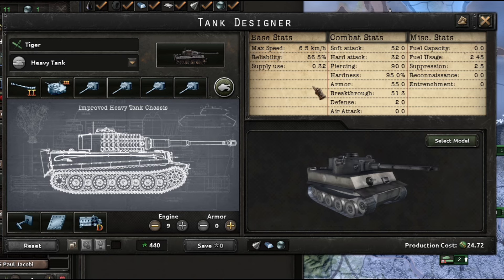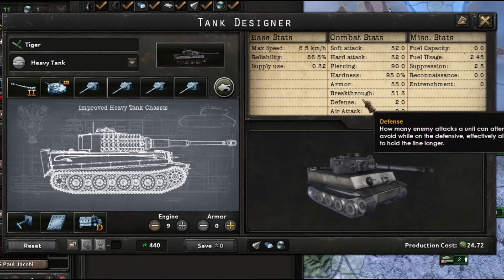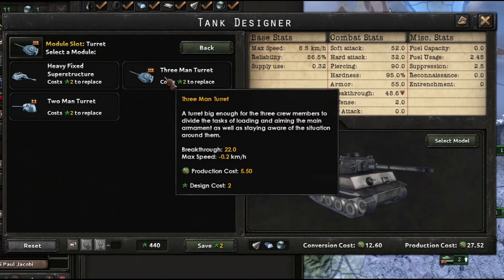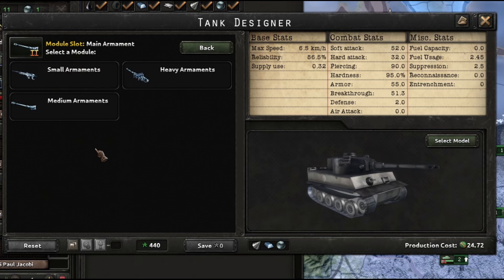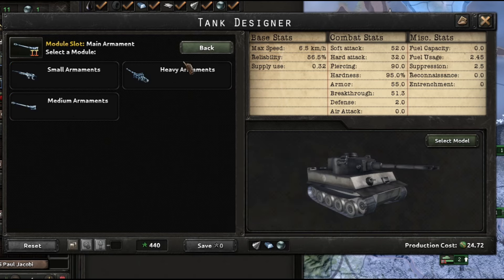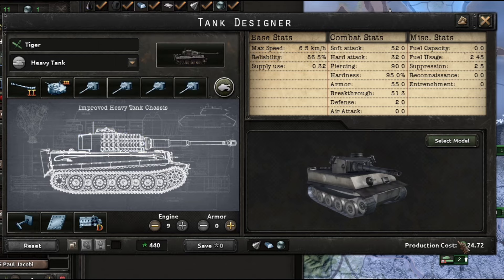Basically it min-maxes what the AI's behavior is right now in Hearts of Iron 4 — it's April 2023. This maximizes soft attack and maximizes breakthrough. I actually have the main armament as medium cannon; if we change the turret type it only hurts us — production cost goes up and breakthrough goes down. The improved heavy cannon increases hard attack and decreases soft attack, and would require the heavy turret type, which decreases breakthrough and increases production cost.